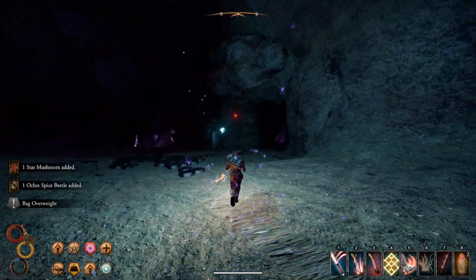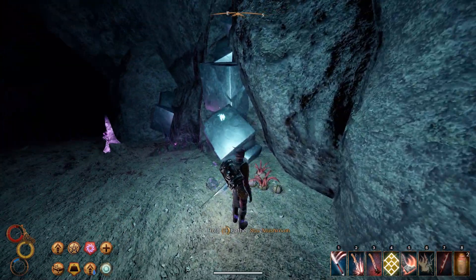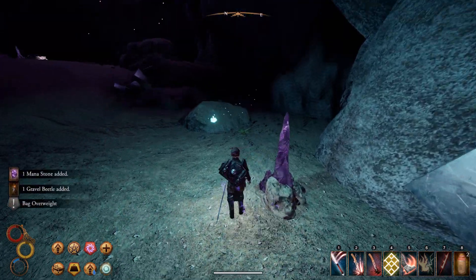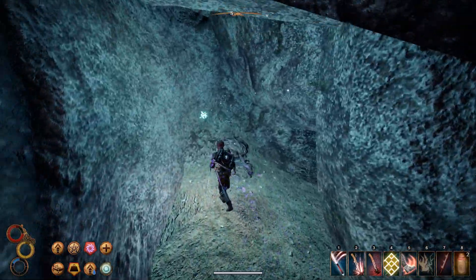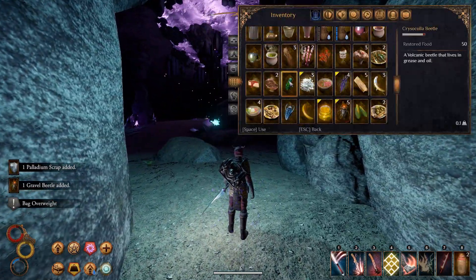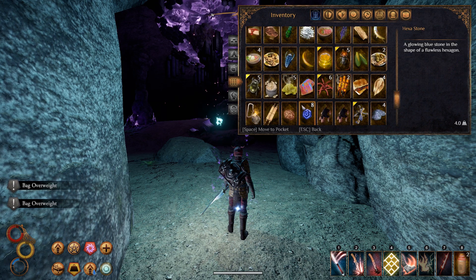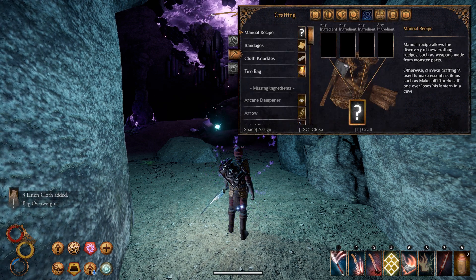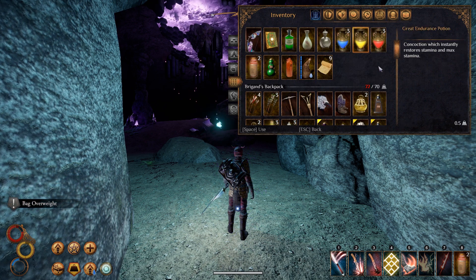There we go — that's the exit. Let's see if there's anything else we need to grab before we try to find our way back to that other gate. Is this some secret palladium? Should probably drop some stuff off. Didn't have too many of those scraps, so that won't help too much. Let's do that — should help a little bit. We do have some more room inside our pockets, so that should help as well.